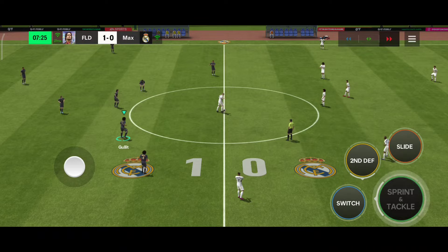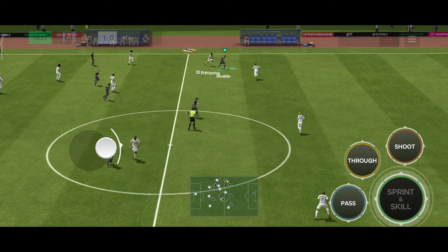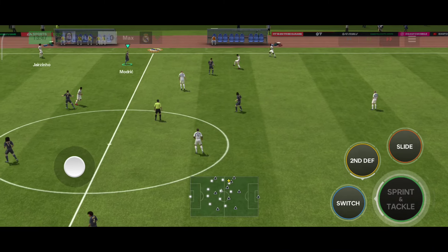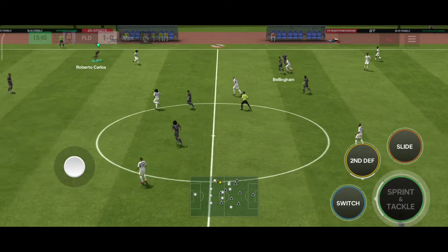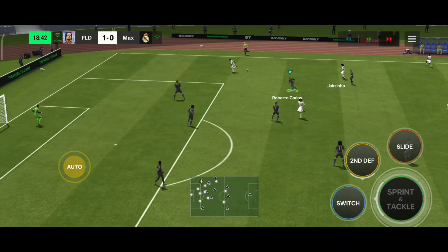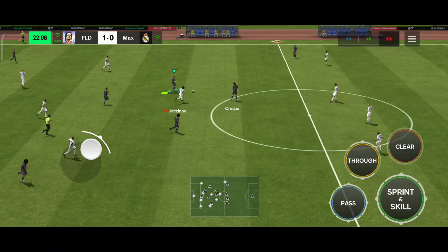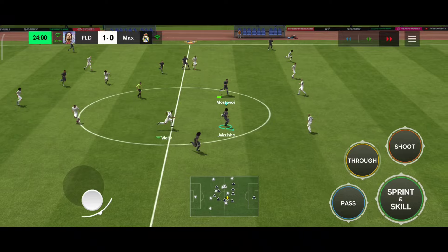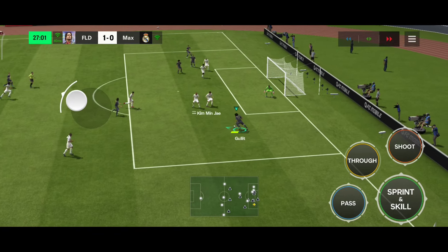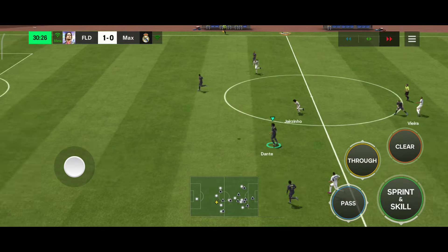We'll try the scoop turn again. The opponent tries a rainbow flick but Roberto Carlos is there. Rivaldo tries heel-to-heel and I got fouled - this game is called scripted for exactly these reasons. You're playing head-to-head, you get pushed out and you're given a foul against you, not for you - that's crazy. Cross comes in and they clear it. Haaland is a typical header striker who can shoot from any position, but his weak foot shooting is too bad. I try a scoop turn but nobody's there.